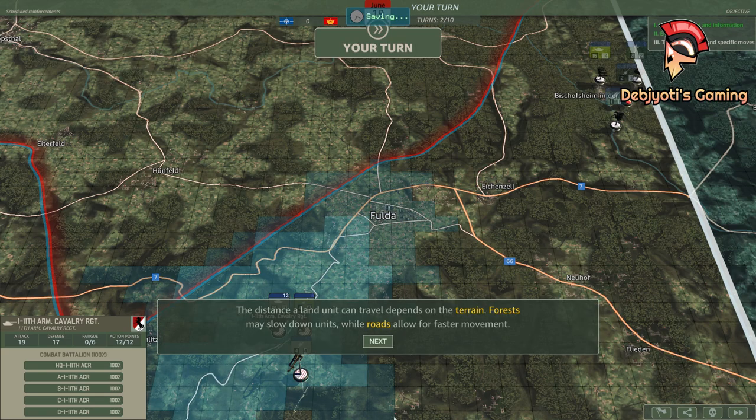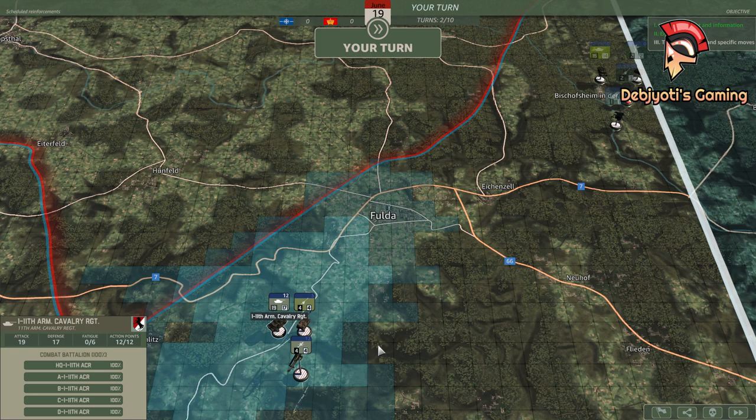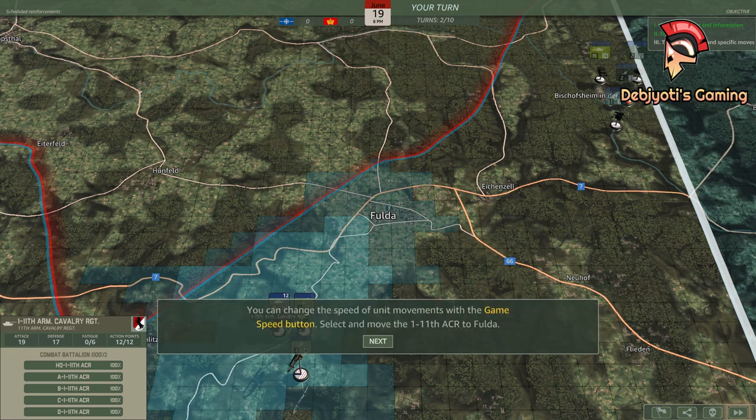The distance a land unit can travel depends on the terrain. Forests may slow down units, while roads allow for faster movement. You can change the speed of unit movements with the Game Speed button. Select and move the 1-11th ACR to Fulda.